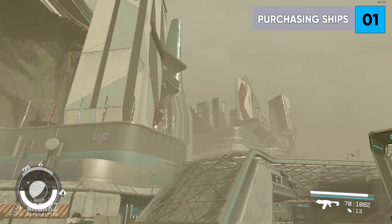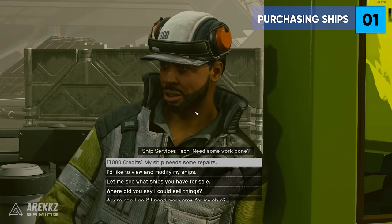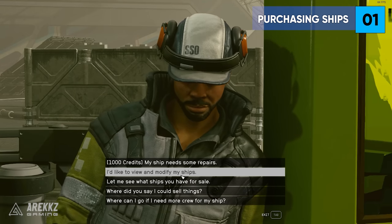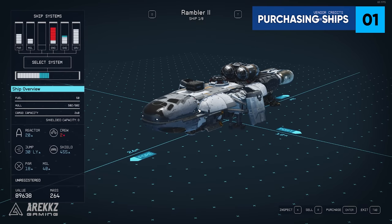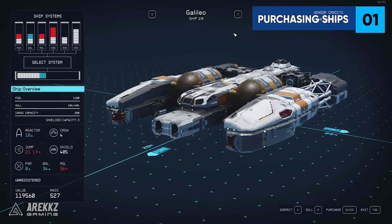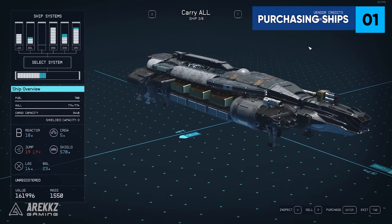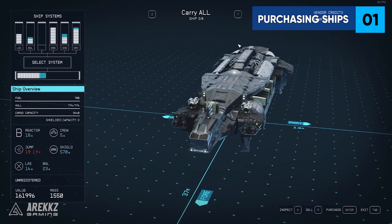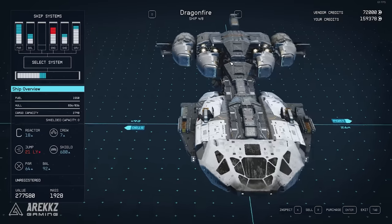Tip 1: You can purchase pre-made ships from any ship services technician at any landing zone of a major city. For example, in New Atlantis you can just land your ship and talk to this guy and ask to see what ships are for sale. These are pre-made, ready to go options, but they can be quite pricey especially early on. If you just want to get something that works quickly and you have the credits, these will work good enough.